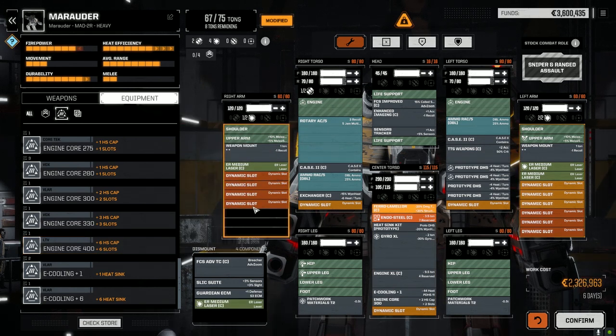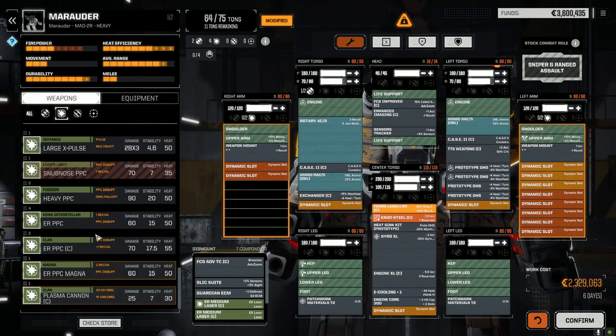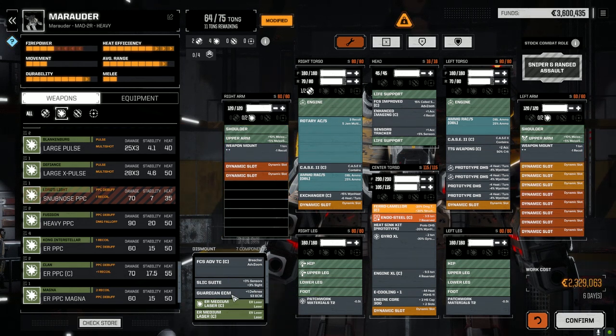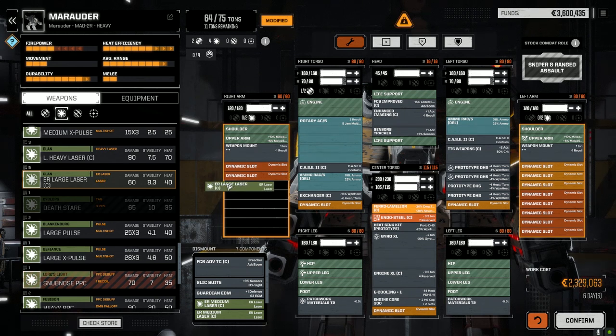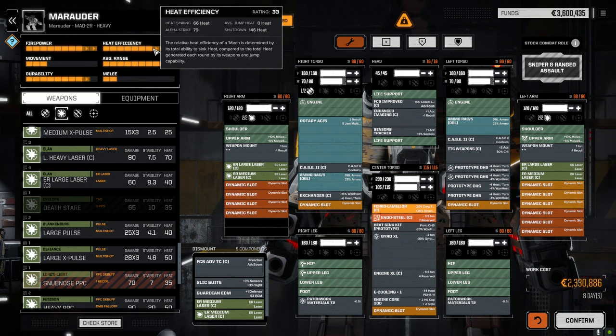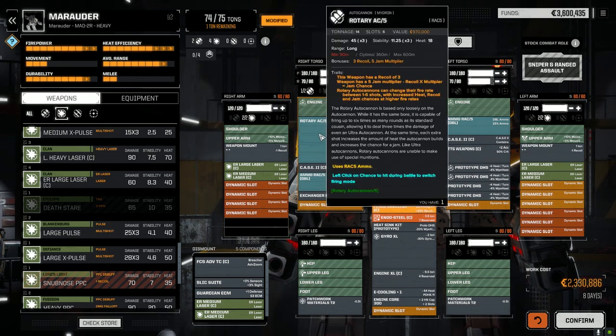Now with these off, we can probably go with ER PPCs — slightly over on weight but we can work with that. Or to maintain the weight we do ER larges and ER mediums. Our heat sinking should be pretty good now — actually not bad at all. This gives us greater overall damage, though not great pinpoint damage, but we still have really good chances to hit at long ranges. The rack's got good recoil reduction too.